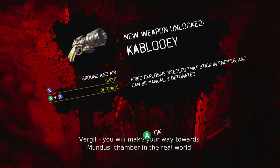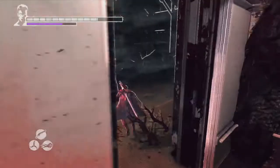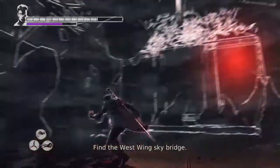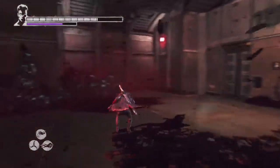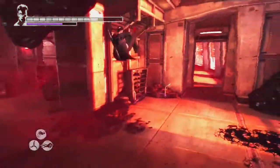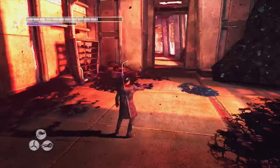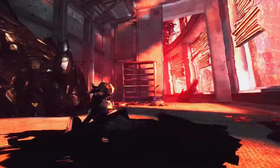New weapon unlocked — Kablooey: fires explosive needles that stick in enemies and can be manually detonated. I like the sound of that! Let's get our Kablooey out. I don't exactly know what we're going to have to use it for but it'll all be apparent in a second. Let me get oriented — let's see how this thing works. Shoot and then A and X... we probably don't have detonate unlocked just yet, so let's continue on before I die.